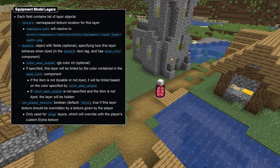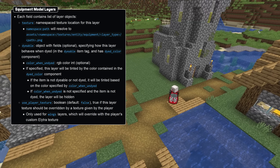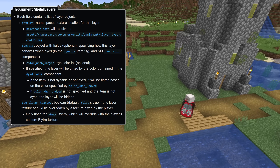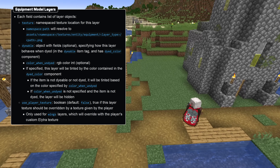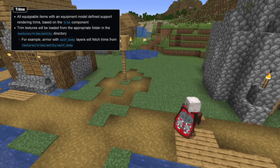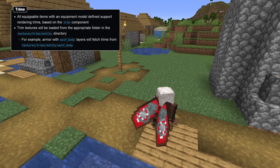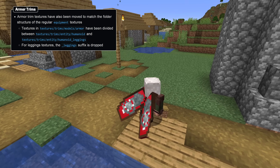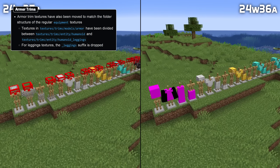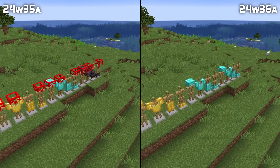The use player texture field is a boolean with a default value of false. Setting it to true means the layer's texture should be overridden by the player's skin texture, which is only available for wing layers. All equippable items with an equipment model now also support having trims, based on the trim item component. To facilitate this, trim textures have also been moved. This version also fixes the fact that chest plates and boots render the helmet overlay when equipped on armor stands.